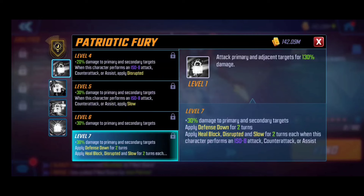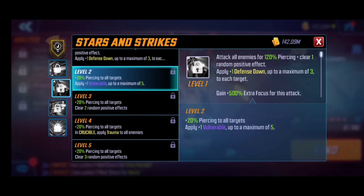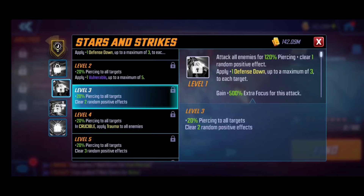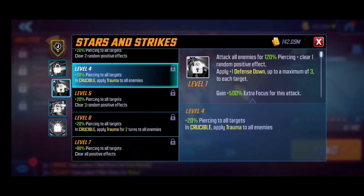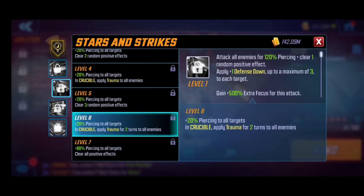His special, Stars and Strikes, attacks all enemies for 120 piercing damage with the opportunity to clear positive effects from enemies hit, plus defense down increasing offensive output. Additional focus gets added as you level it up, applying more vulnerables — which gives a sense of what ISO-8 he can run. He can be slotted as a striker and leverage vulnerabilities from his inherent ability. He clears positive effects and applies additional piercing. At level six in Crucible, he applies trauma to all enemies for two full turns, and the T4 strips all positive effects — a very devastating special.